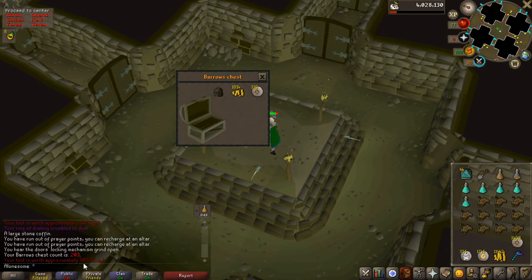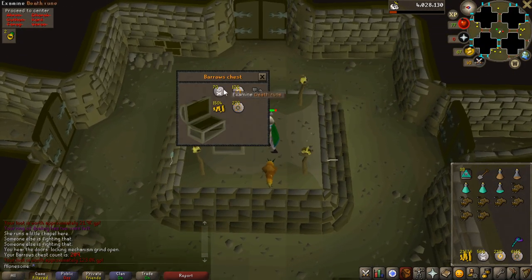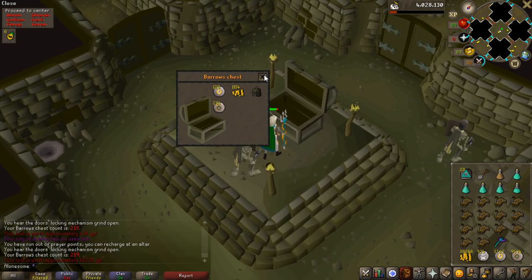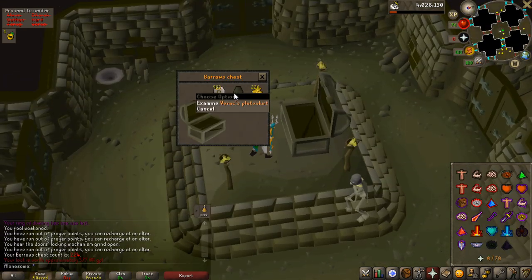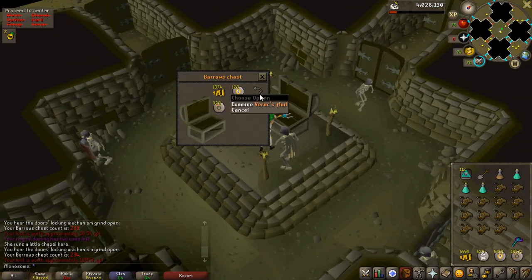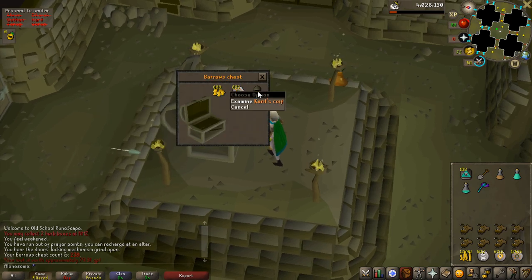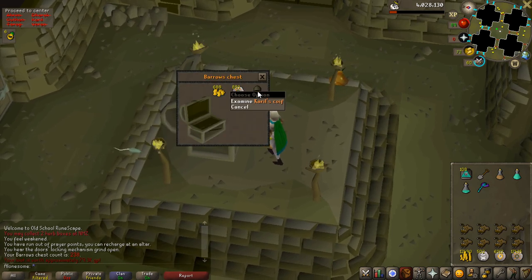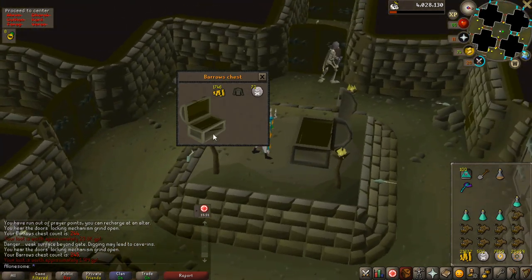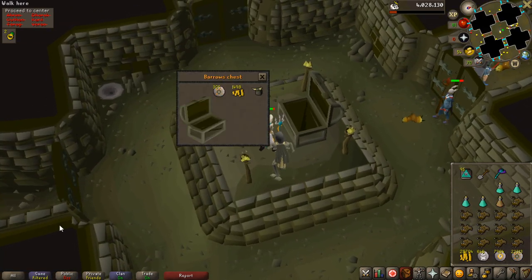So I went back to Barrows after that, dropped my master clue scroll, and got some more Barrows items. My luck on Barrows items was actually above the drop rate, but my clue scroll luck was definitely below. I'm not sure what the exact drop rate of elite clue scrolls from Barrows is, but I think it's around 1 in 36 or 1 in 40, and I only got 3 in total from 130 chests, so I was slightly unlucky.